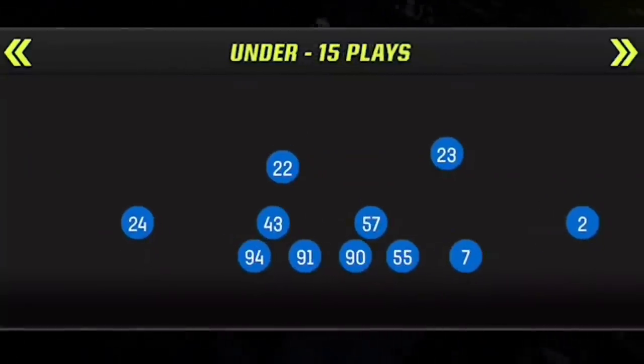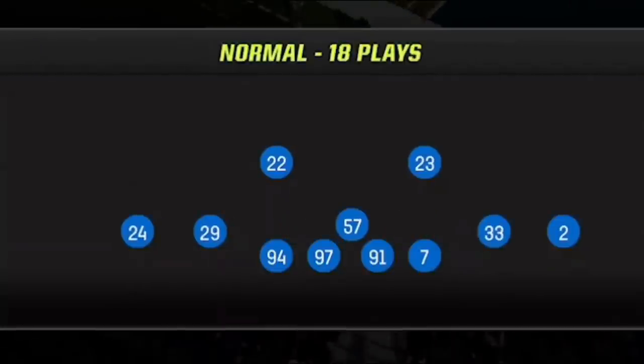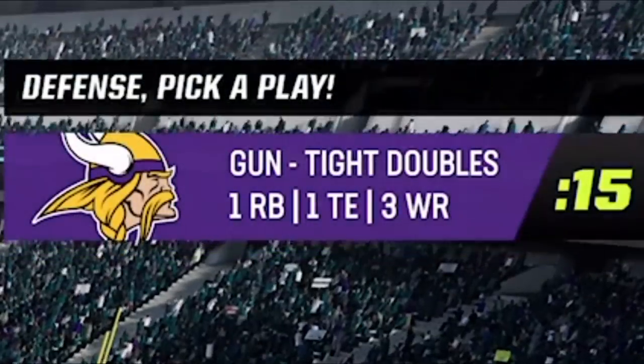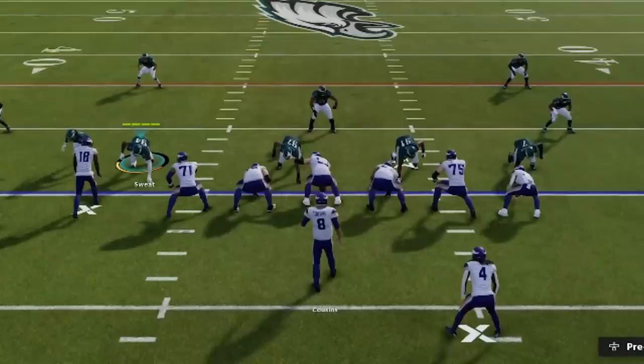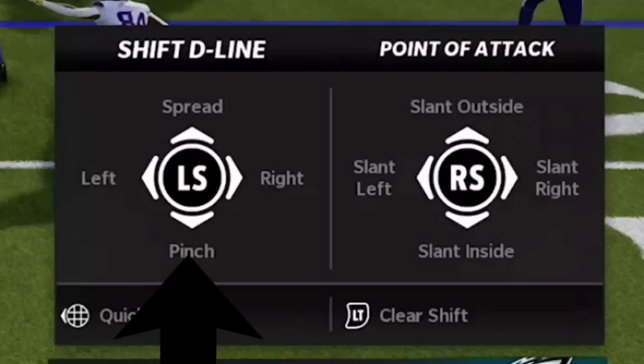I'm going to be using two defenses today. The new defense I'm going to show you guys is out of the Dime Normal, and the play is called the DB Blitz Zero. You can use this defense against anything, but I like to call it best against gun formations. To set this play up, first you want to pinch the D-line, which is D-pad to the left and D-pad down, or down on the left stick.